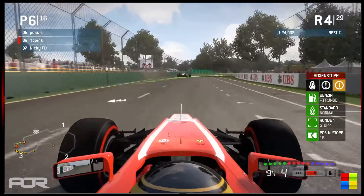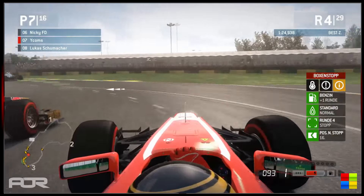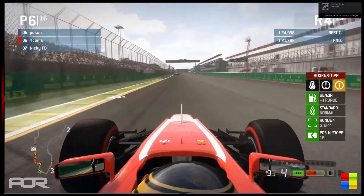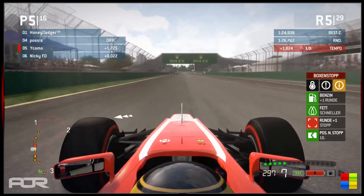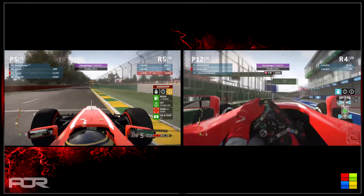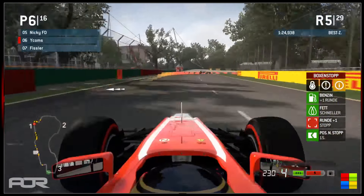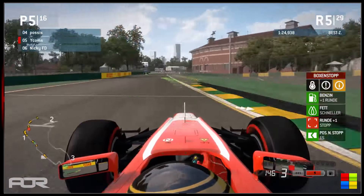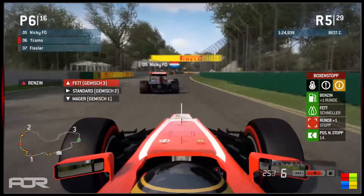On board with Wycombs now, he's coming under attack from Nicky FD. Nicky has the inside line through the penultimate corner, but if Wycombs can stick around he'll get the inside for the final corner. Wycombs gets DRS. Klawitski is now into the pits for a set of medium compound tires. Nicky is still attacking on Wycombs heading into turn 3 — Wycombs looks to have it covered, but Nicky tries around the outside and catches Wycombs napping, moving up into 5th position. A really sweet move — not easy to do.